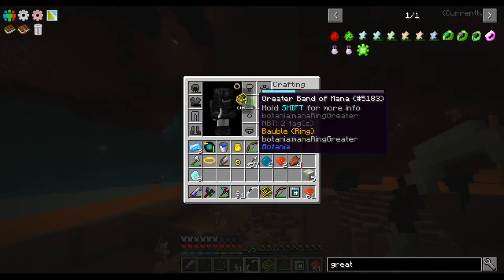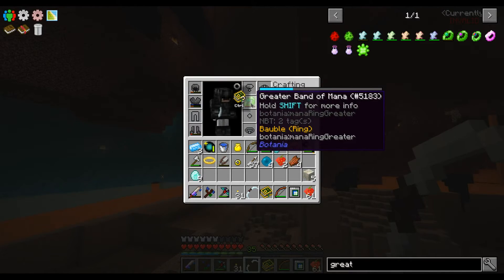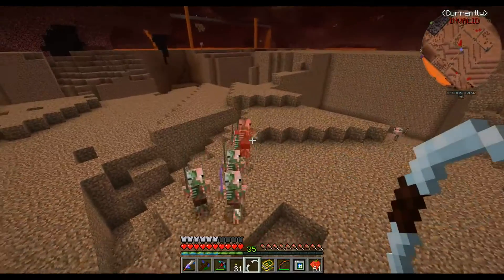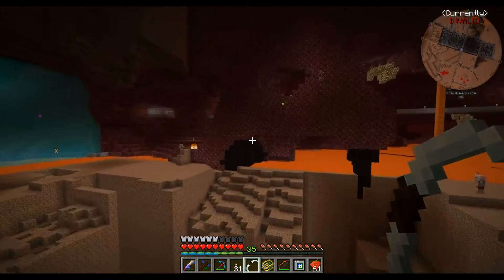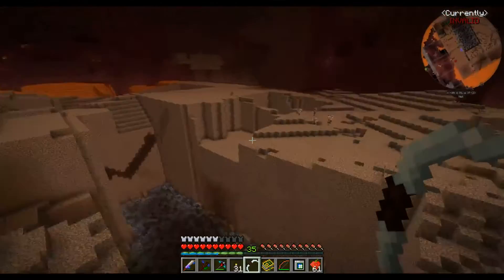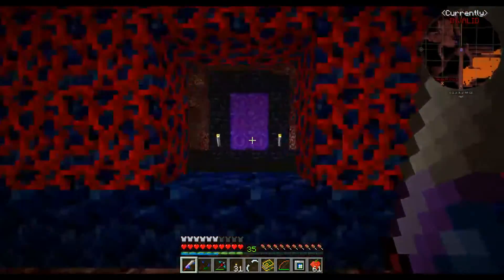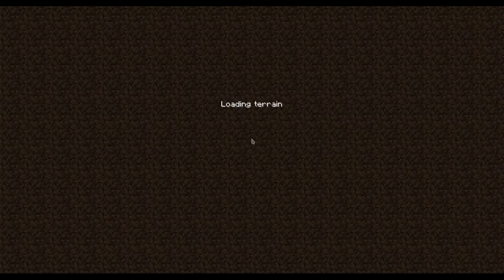I read up a bit and found out that you actually have a greater band of mana, and I thought maybe the bow would work better, so I charged it a bit. But it is still not one-shotting them. I must admit I'm a bit disappointed in the crystal bow, and now they are all angry at me — which is fine, I can handle it. So I'm probably going to use the lava bow, which seems a lot better.